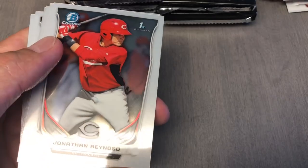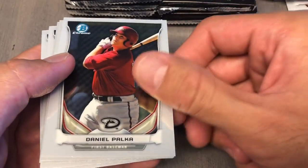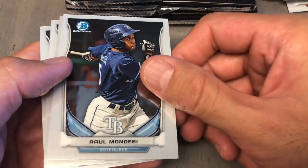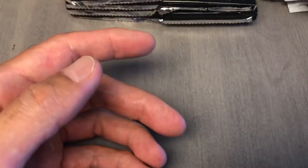A Cub. Reynoso, Daniel Paca, Mondesi, Michael Taylor, Wendell, and Tim Gooney.